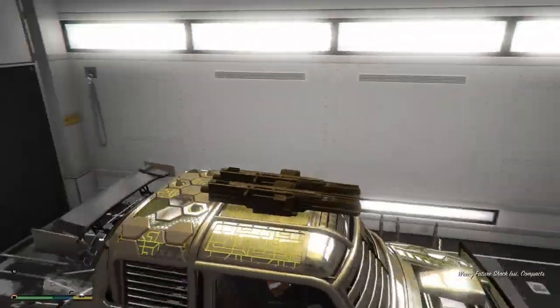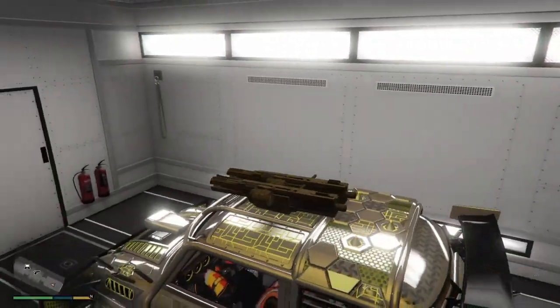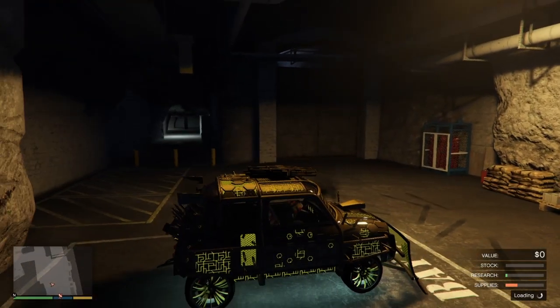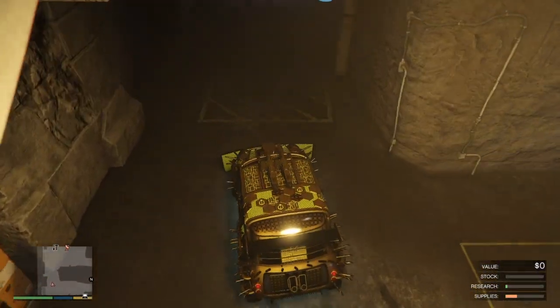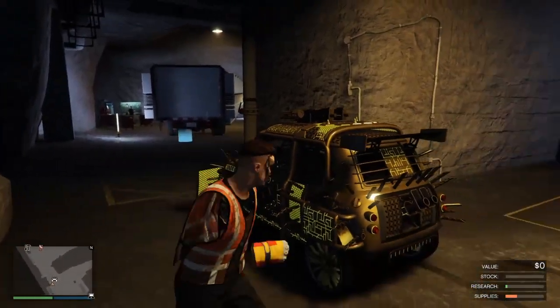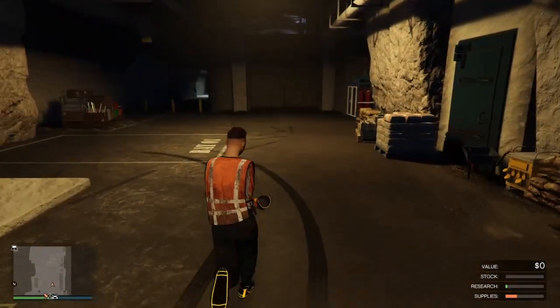Then press X and boom — this is now a duplicate copy and it is legit. A lot of other YouTubers have done it. If you want to do it again you can go ahead. Just drive it right back out — sometimes it doesn't let you leave your bunker though. The plates are actually different, so this is a duplicate copy.